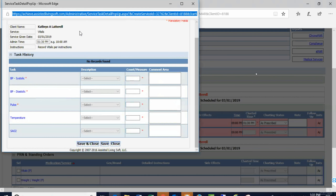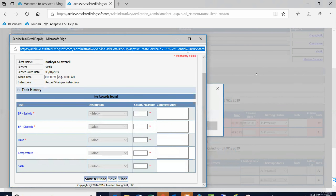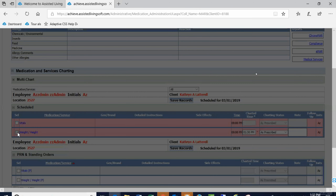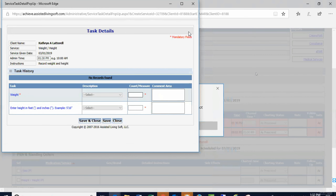You can run a medical services report that will show these records for as far back as you want to go — so if you're going to a doctor's appointment, you can take them along. Daily readings like blood sugars would show there too. For weight and height, weight is required and height is optional. I'll close that out — where do you get that report? I'll show you in a second.